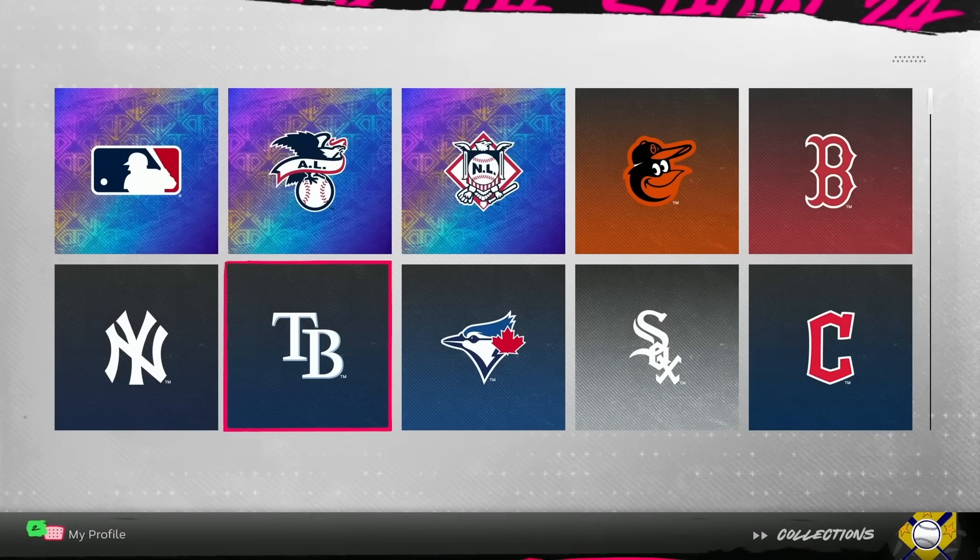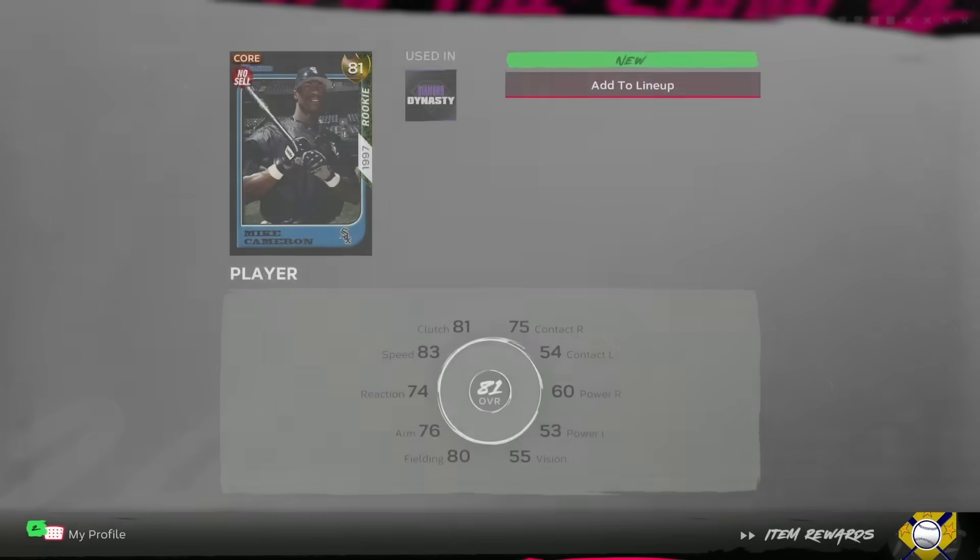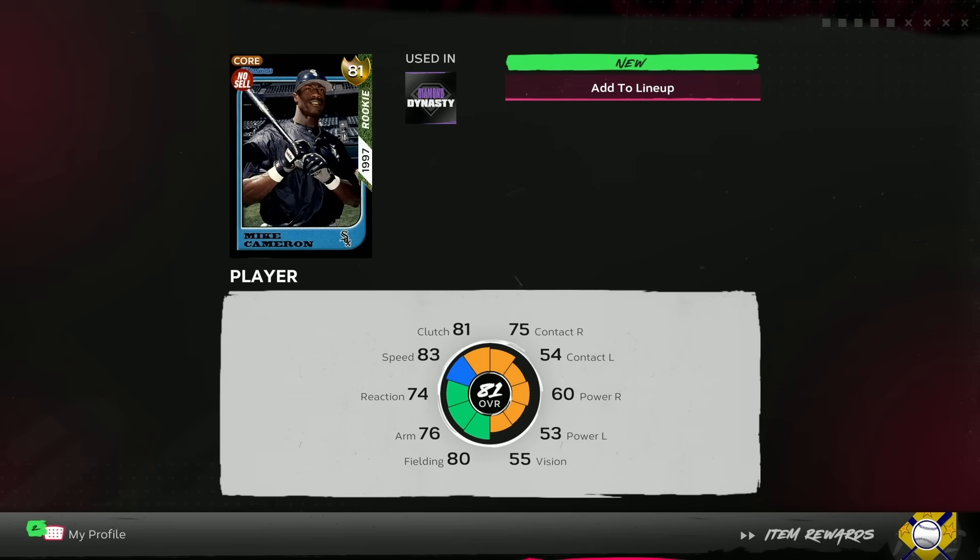That gives me exactly 50,000 stubs to work with as I jump into these live series collections. I think the White Sox — yeah, we're already done on the White Sox! Mike Cameron's 81 overall gold card has been unlocked. Let's start buying more cards and finishing off more collections — we have 50K to spend.